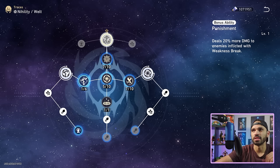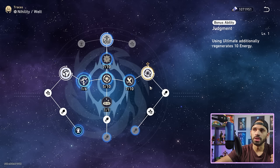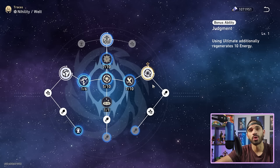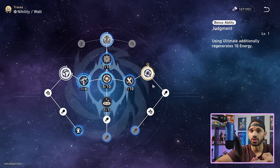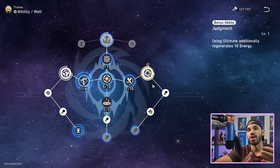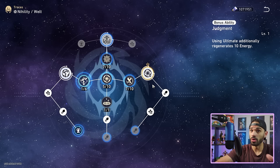Once you pick up this node, he gets a 20% damage bonus when enemies are inflicted with weakness break — a very nice damage increase, well worth it. He additionally regenerates 10 energy. Because of this, if you run an energy recharge rope on him, he'll get his ult up one turn faster. However, I'd argue the attack percent rope provides more damage value across those three skill swings.